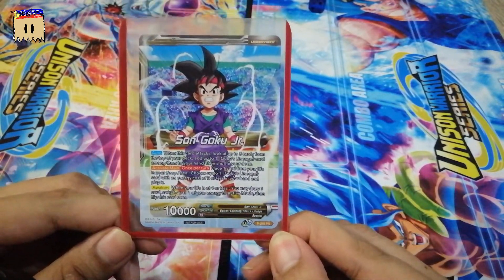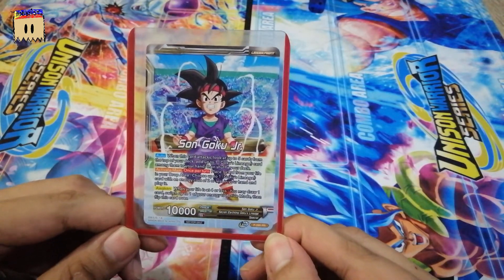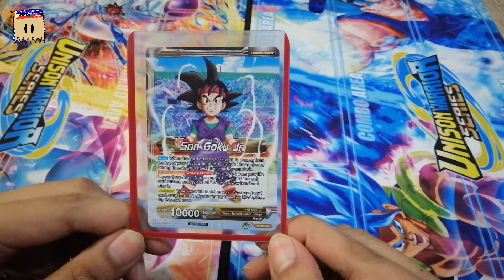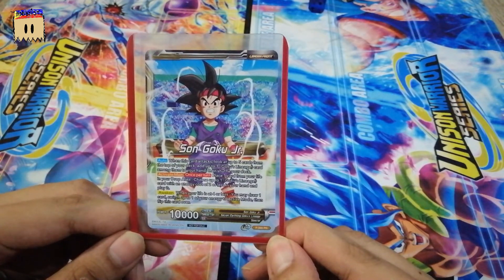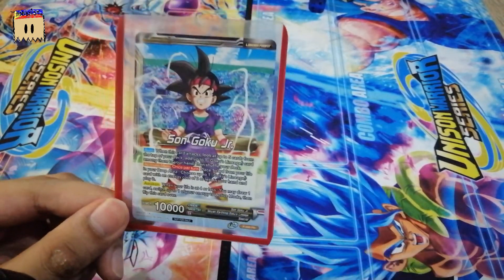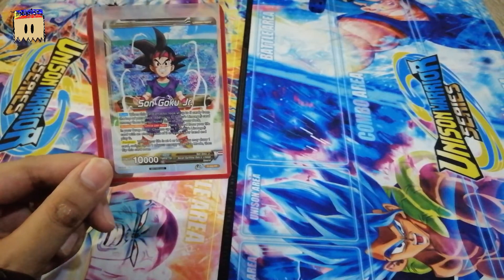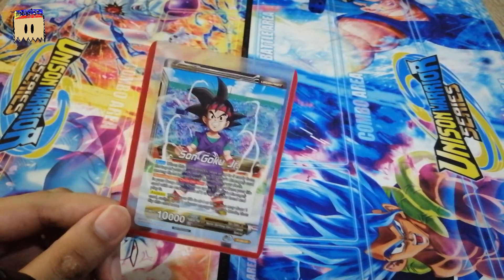So the unawakened side, the front side of Son Goku Jr.: when this card attacks, look at the top 5 cards from the top of your deck and add up to one Goku's Lineage card among them to your hand, then shuffle your deck. A really good searcher for Goku's Lineage. You can also get a super combo from this if you want.